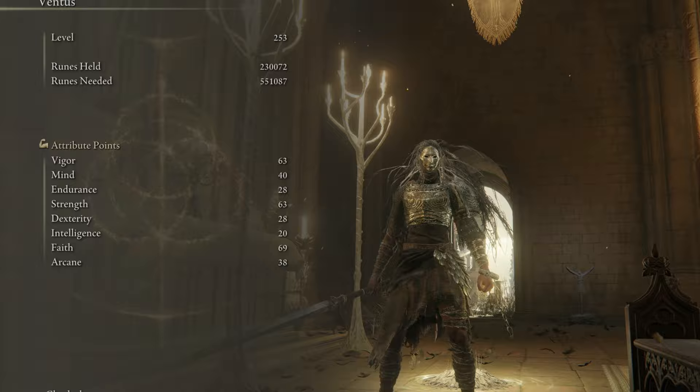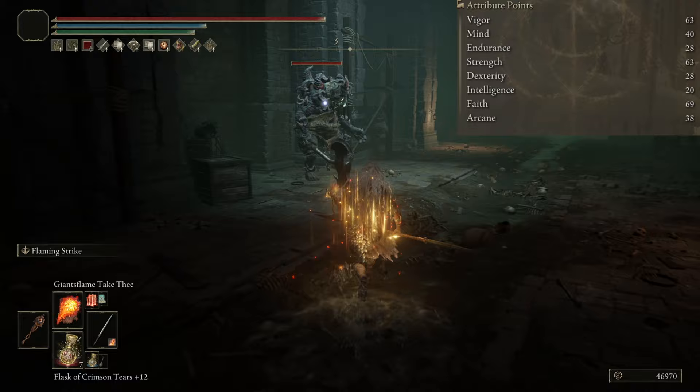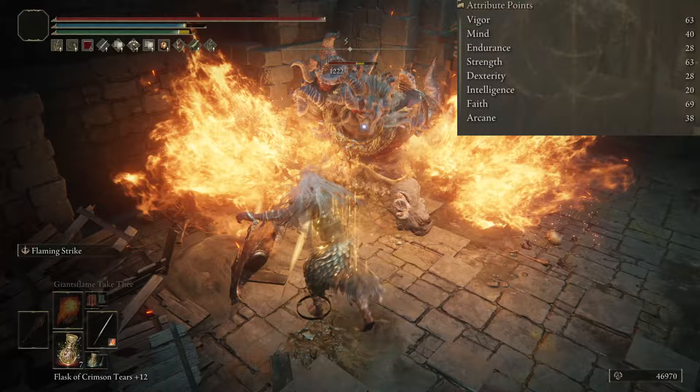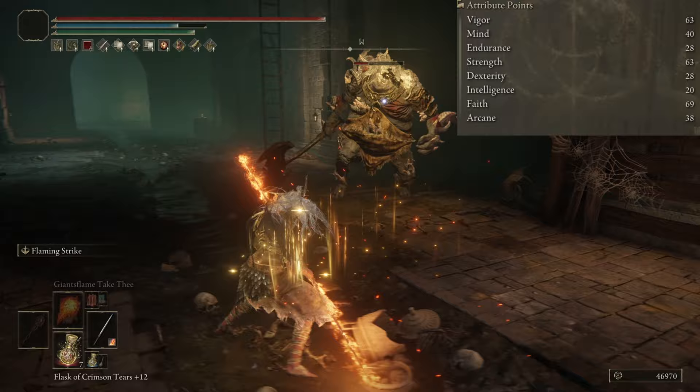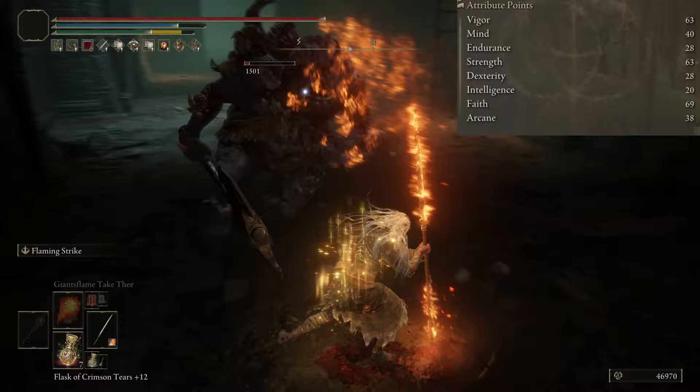Here are the attribute stats for this build. I was trying to make a warrior fighter type character and wasn't too concerned with soft caps — just focused on getting whatever benefits I could. My vigor is at 63, mind at 40, endurance at 28, strength at 63, dexterity at 28, intelligence at 20, faith at 69, and arcane at 38.